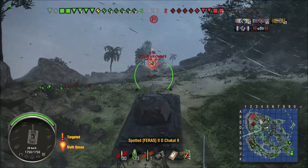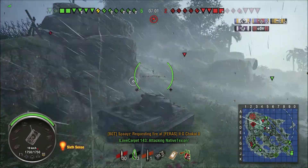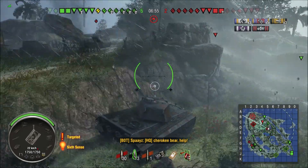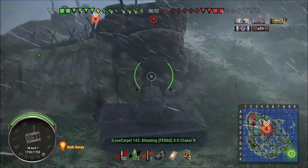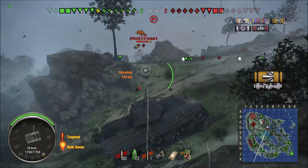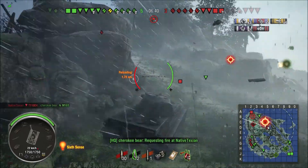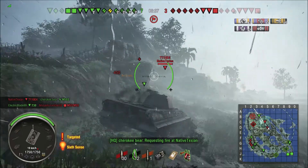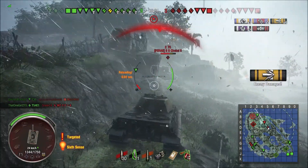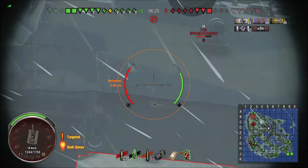Now we have an E75 — we got rid of the E4 and now we have to deal with the E75. We're going to try to hide and see if artillery can hit him again, taking shots in between his shots. I took a shot because I knew he had fired, so I ammo-racked him at the same time — a good result. I drop back until my reload completes; he pokes out so I take a hit, but I decide to engage. I want to draw him out because he's in a tight spot — I want to go around him.